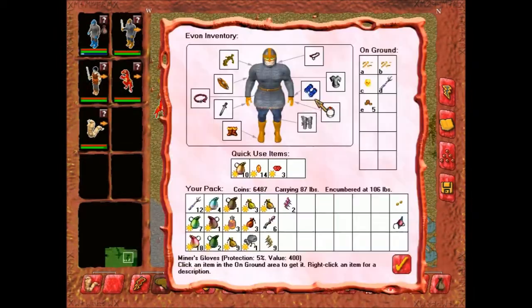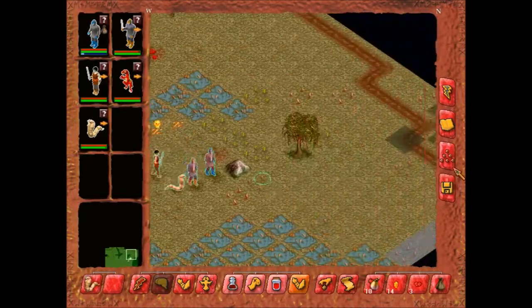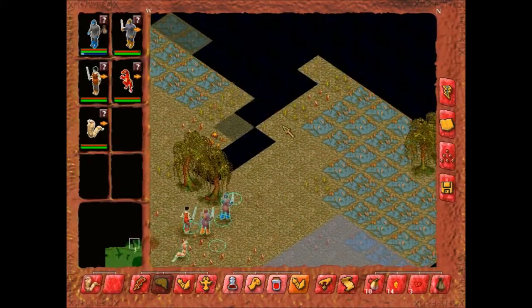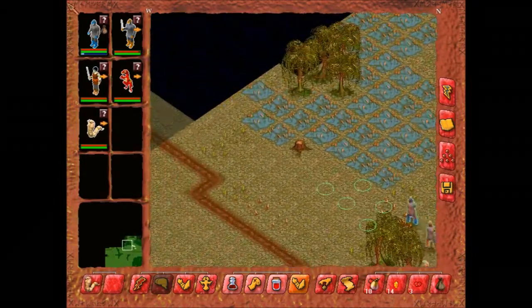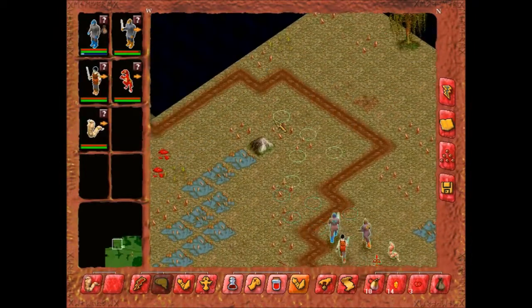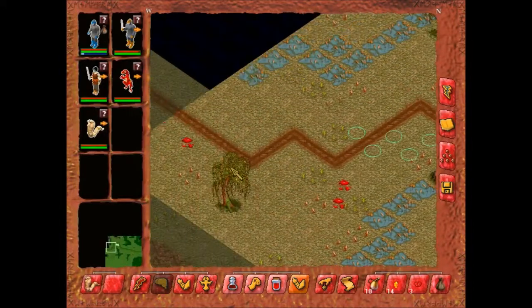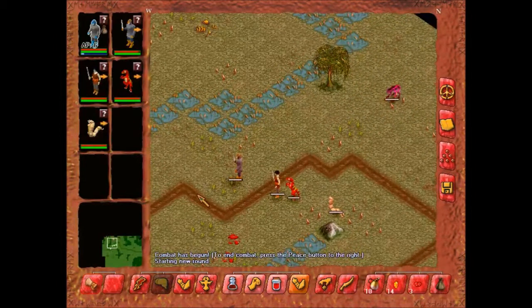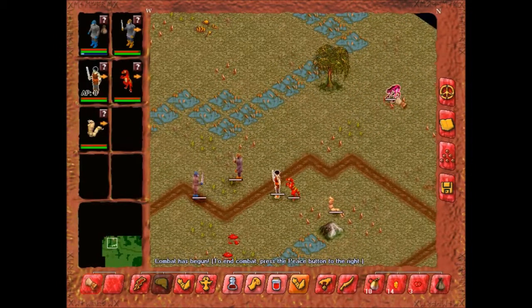Oh boy. Looks like someone died here. Let's see if we can see the west exit as well. I mean, we may as well look. Probably easy to see. Hello there. Those two aren't gonna be too useful here.